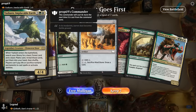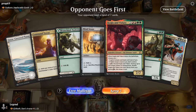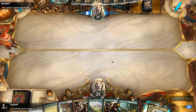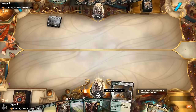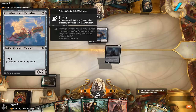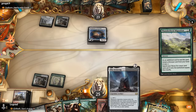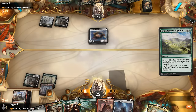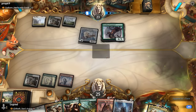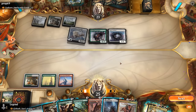Game one — we're on the draw against Yasharn. The hand leaves a bit to be desired with only one ramp card, so we mulligan into something better. We're missing a dinosaur for a turn-two Thunderherd Migration, but we find one. Turn three we could Vastwood Surge or play Somberwald Sage. Our opponent has an Ornithopter so they can play a turn-three Yasharn, but we still cast Migration Path, revealing Dracosaur. Our opponent then plays a Serpopard making their creatures uncounterable, and an Esper Sentinel.